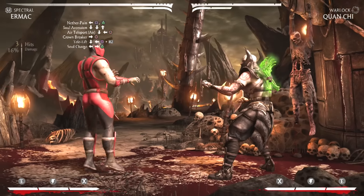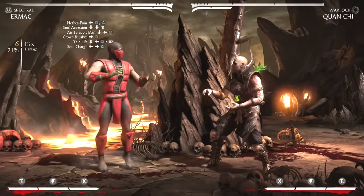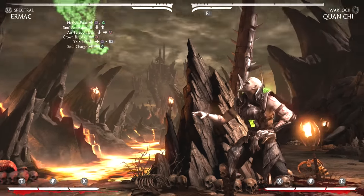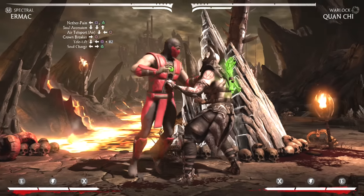Alright, so the combo will look like this so far. Now you're going to cancel the 2-3-4 air combo into his air teleport with down back 4. From there you're going to catch him with a crown breaker move, which is forward 4.